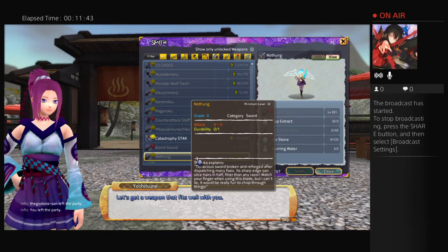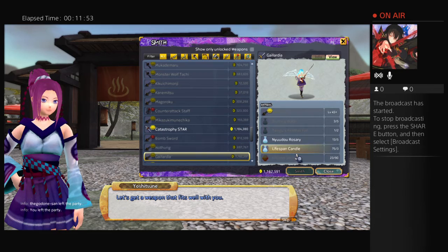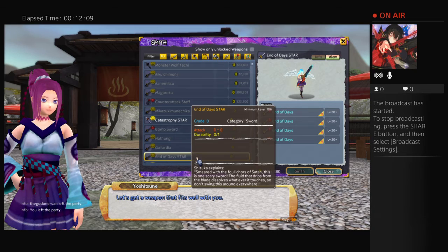Then we have the Nothang, which is needed to make the Galardia — it's the Juncture sword. It looks like an icicle dirk, like an ice sword. It has rain element, but swords have no rain moves, so that's what that is. The Galardia itself looks like a rapier — a Flamberge, I think. It needs like 90 Infernos, Burning Water, and Tengu Exhale. Not too bad to make at all, actually. Apart from the Inferno stones and the Nothang, Galardia is pretty easy.